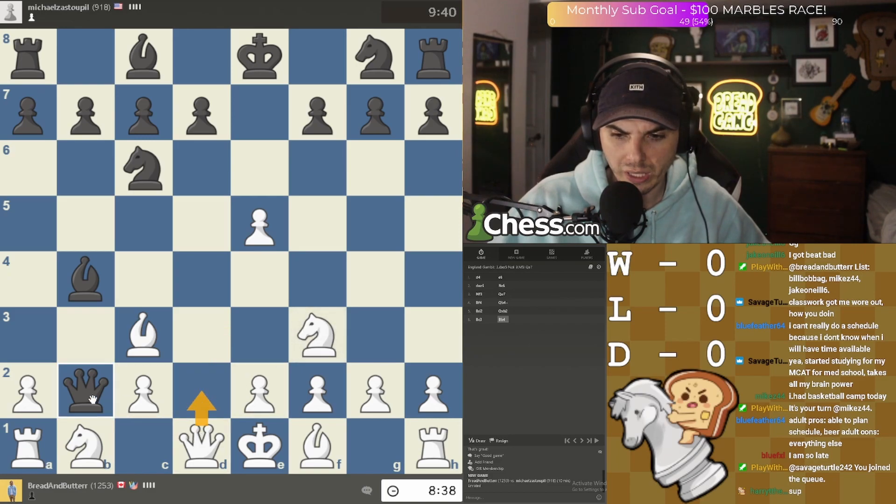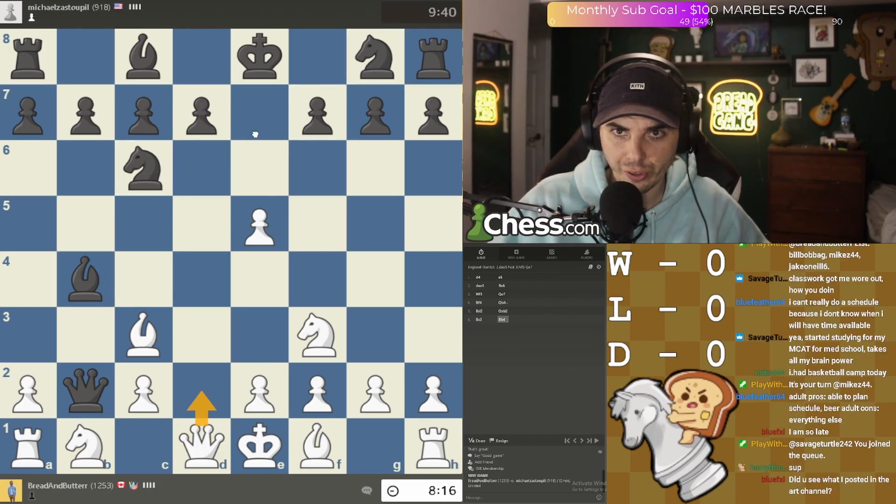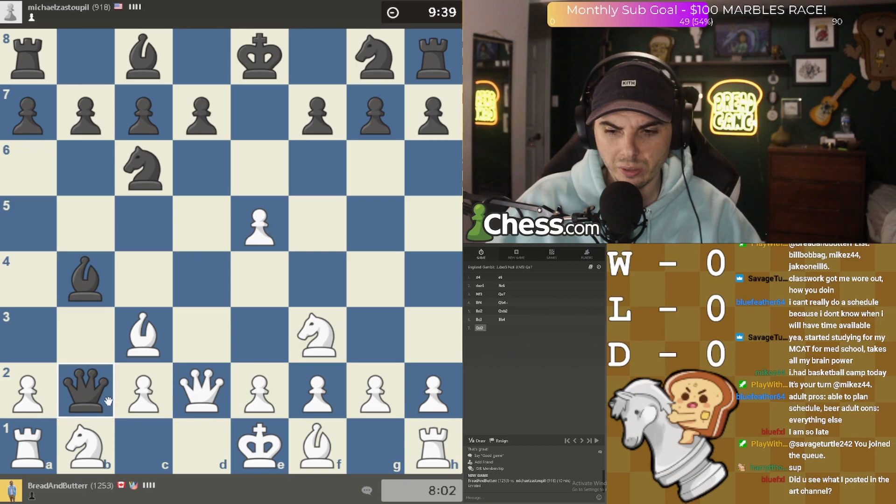Now you can't bring your queen here, because if you bring your queen then this happens and your queen gets pinned. If you do that, they can... actually, that's not a bad thing, is it? And it's like everyone's all the more even. Can they do anything nefarious with that? Take the rook — the pin is off. Then it's a trade. I think that's fine, but I could be completely wrong.